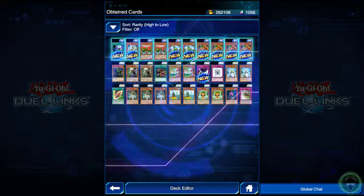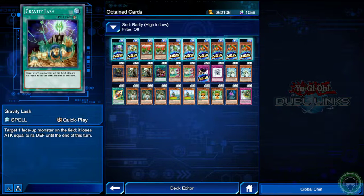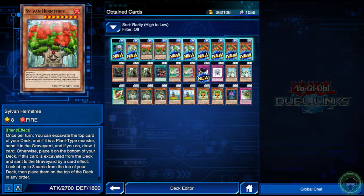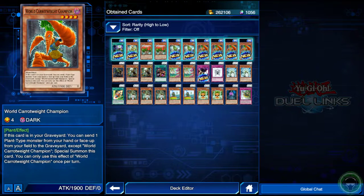All right everybody, let's take a look at the cards now. So there's Gravity Lash - oh, quick play! That's definitely something we need. Sylvan Flower Night, Sylvan Hermitry, Sylvan Marshall Leaf, and World Carrot Weight Champion.